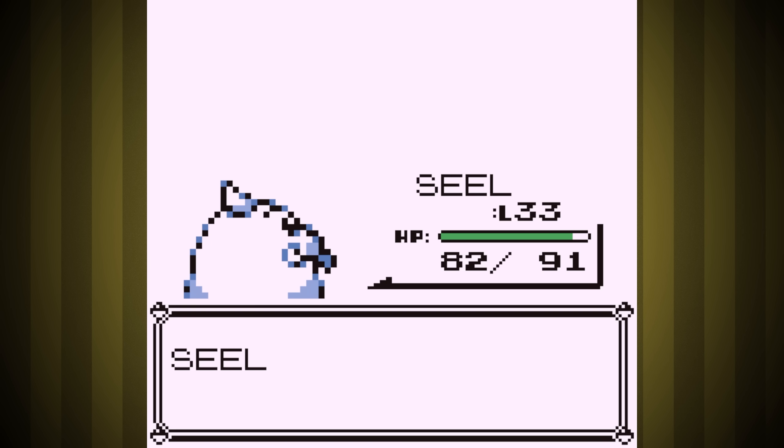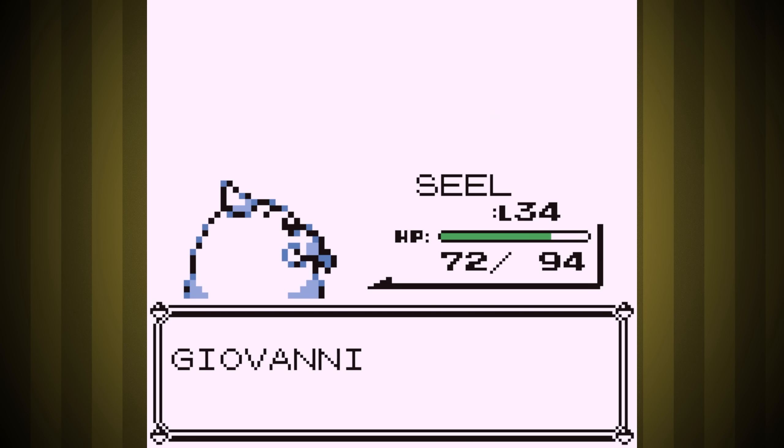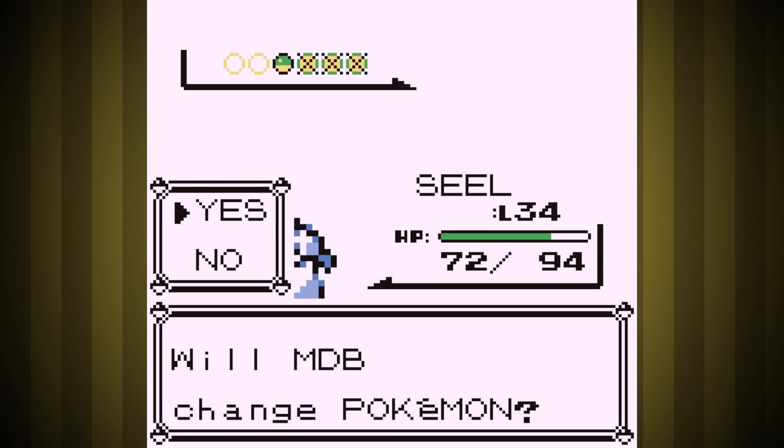Giovanni right after was literally a sweep with our Seel, the newest member of our team. It even got us to the right level to evolve — that's awesome.